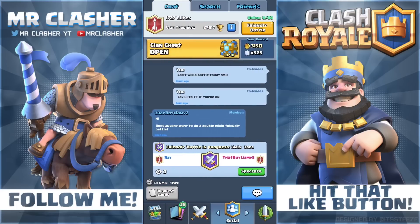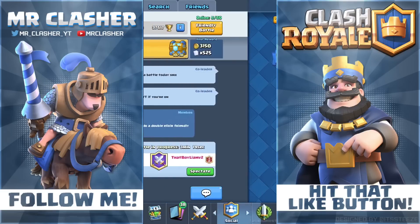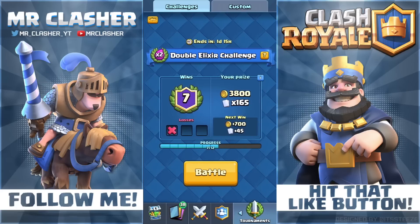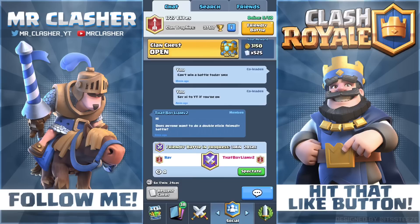Finally, the clan chest level 10. We get 3150 gold and 525 gold — that's less than challenges obviously, but still a pretty good amount of cards and gold. You also get 52 rares and five epics at least, so that's going to be pretty epic. Hopefully we can get some pretty good common cards as well.